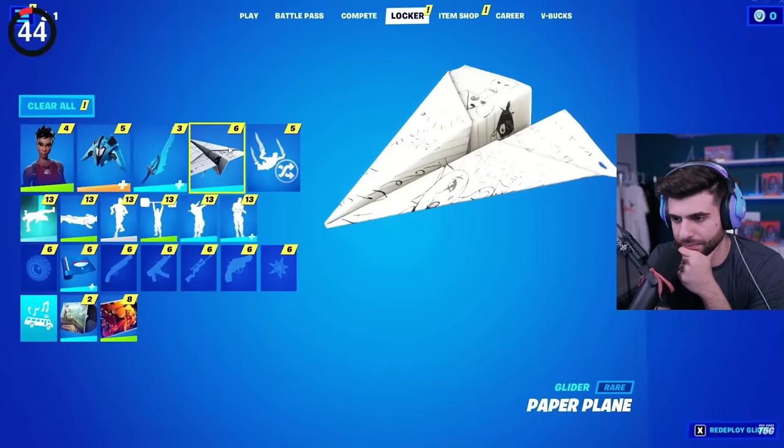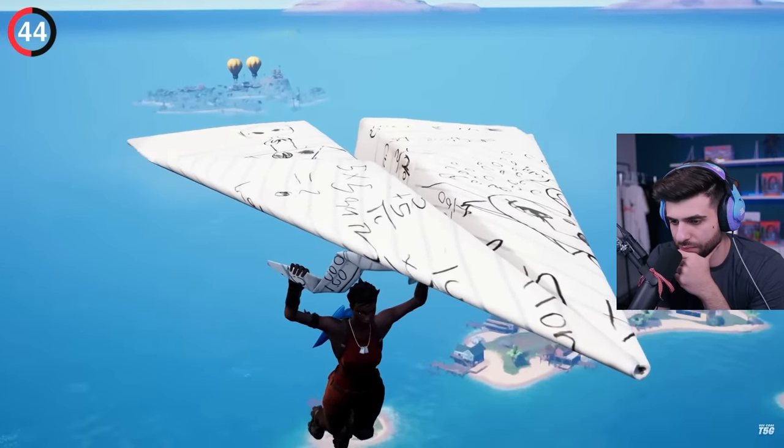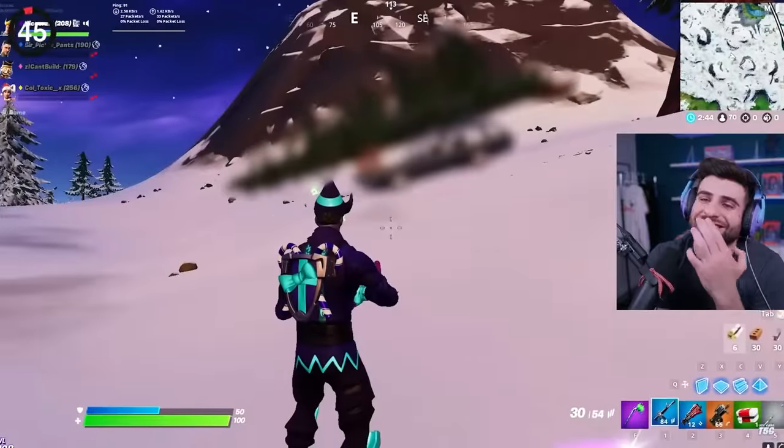Fortnite's oldest reference could be found on this paper plane glider from four years ago. Back then it was super hard to notice, but now we have the advantage of replay mode. Look under the wing of this glider and you'll see the words 'My name, Jeff.' No, stop bro. Everything's in Fortnite.